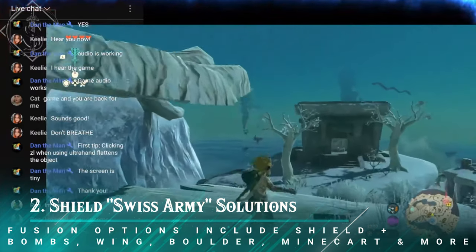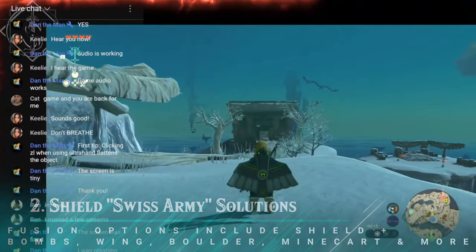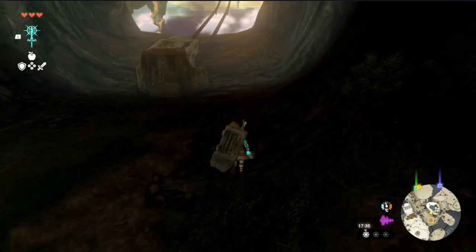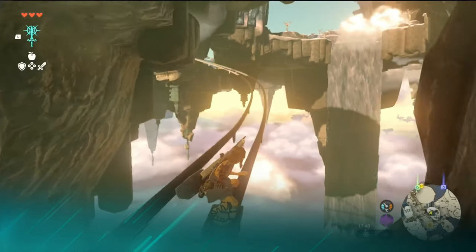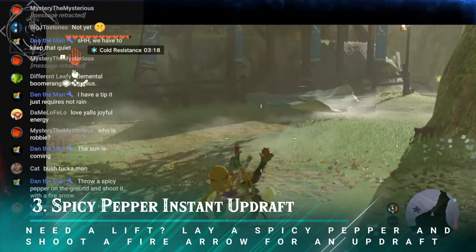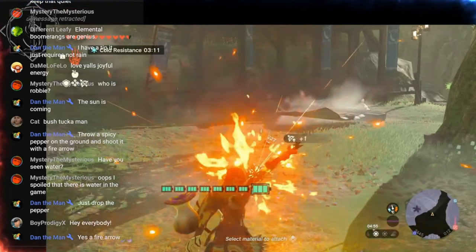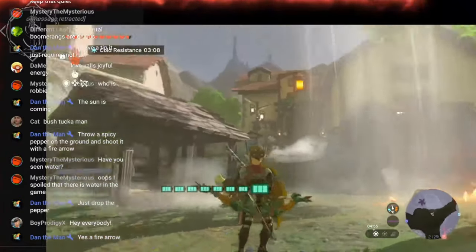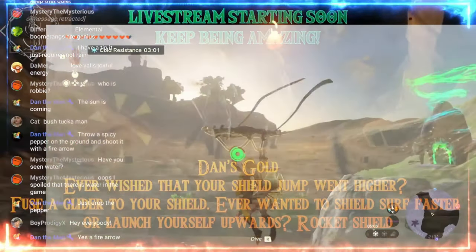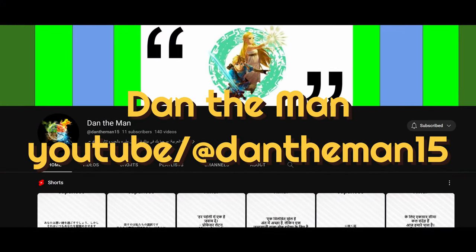Dan's shield fusion tips include: the rock shield for defense and attack with parry; the bomb shield for an instant uplift to bullet time; the wing shield for a higher vertical leap; and the minecart shield for rolling in style. He also shared a top tip for instant elevation — simply use a fire arrow on a spicy pepper to create an instant updraft that'll get you airborne. Dan provides a golden tip for every stream I do. Check out his channel — link in the description.